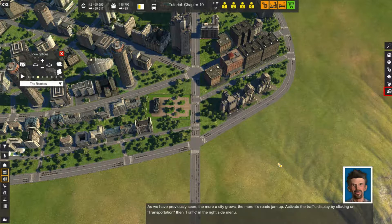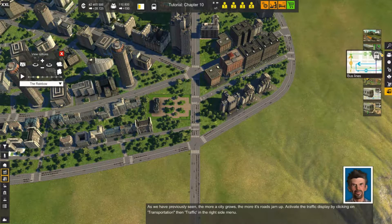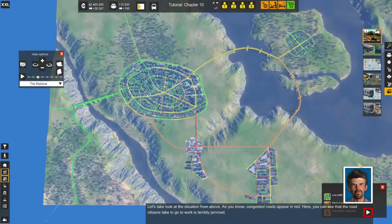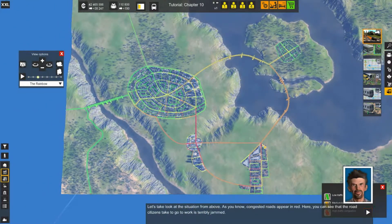So what we are going to do is go to Transportation, then Traffic, to see where the trouble spots are. And as you can see, the trouble spots are this road right here, coming back to here.